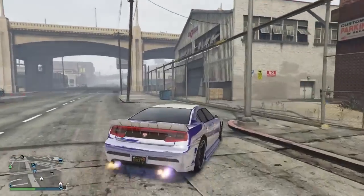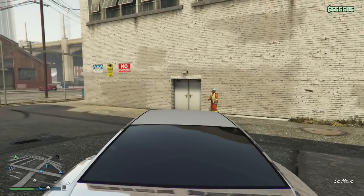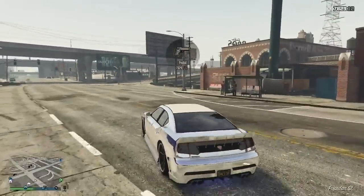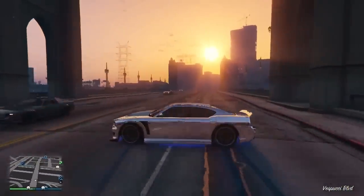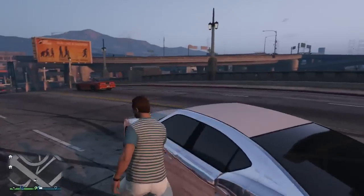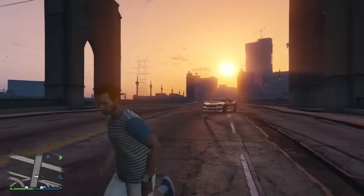To begin, go ahead and get any random vehicle that you want to do the glitch with. I definitely recommend doing it with a Buffalo S, the Elegy, or even a Panto — but I'm going to do it with a Buffalo S since it's probably one of my favorite vehicles to do glitches with. Go ahead and get the vehicle and make sure that it's fully upgraded, so you can sell it for more at Los Santos Customs at the end of the glitch.